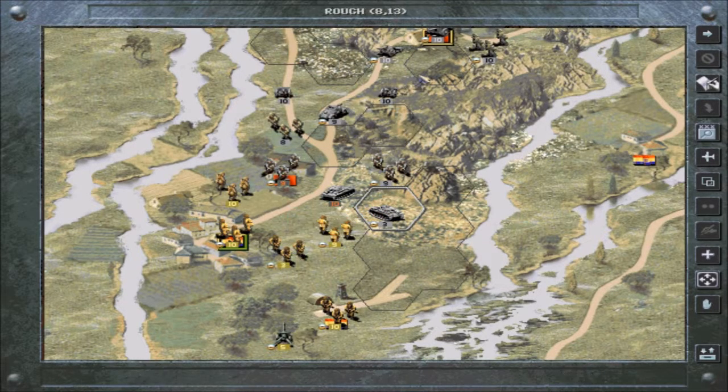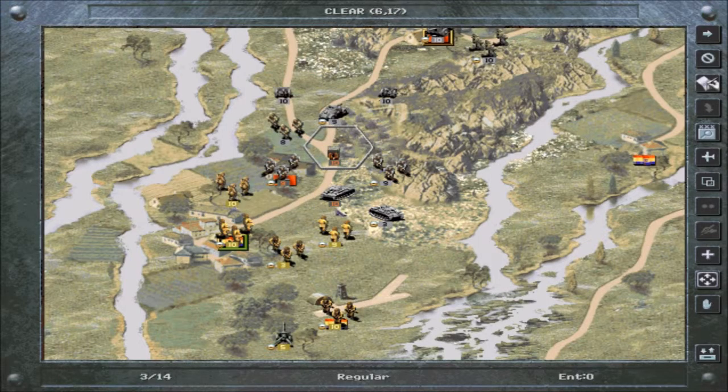I committed a Panzer General faux pas — I let the guy get away with very little health left, so he's just going to heal up as much as he can. Since there's no other enemies around him, he's probably going to receive the full benefit of replacements from the enemy's prestige points. Oh well, nothing much we can do.